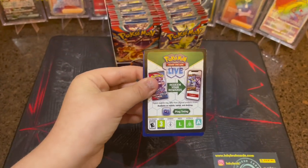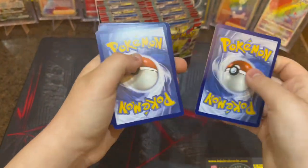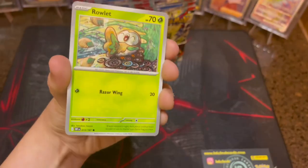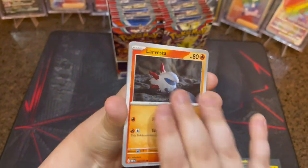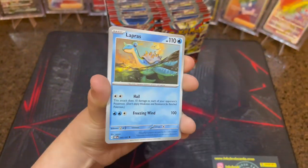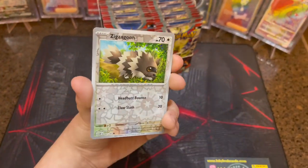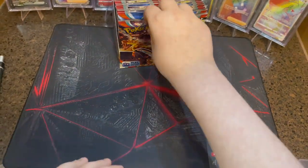I'm feeling something this pack. Code card, one to the front. Steel Energy, Rowlet, Valtoy, Finizen, Larvesta, Camerups, Lapras, Masqueran, Boozle Reverse, Zig Zong Goon Reverse, and Dark Cry. Nothing yet.